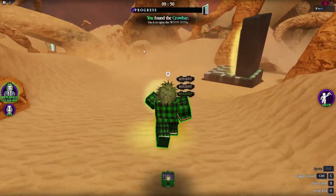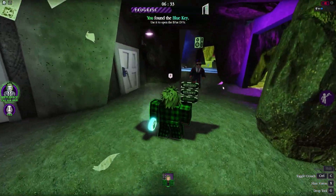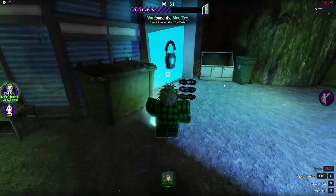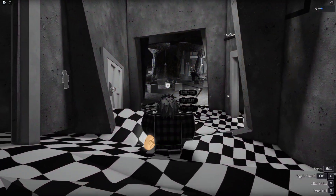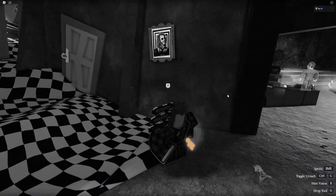Tip number two: mastering the key locations and taking the most efficient routes will drastically improve your match times — a little bit of practice goes a long way here. Tip number three: don't forget to use your powers; they are super helpful in both Chapter One and Two. Tip number four: when you use hint vision by pressing X, you can also spot enemies through walls, which can be a game changer for planning your next move.